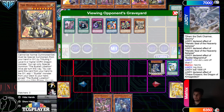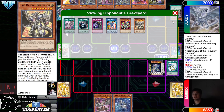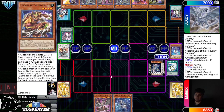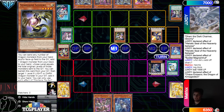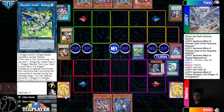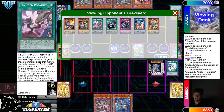If they have something like Macro Cosmos it says all cards get banished, then it will still get banished the same way it would under Shifter. Normal summon Safer, banish Recharger, summon out White Dragon, link off going to Romulus.